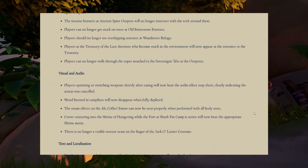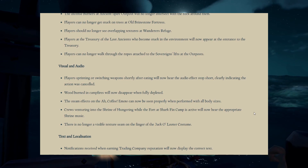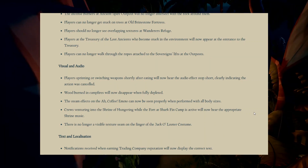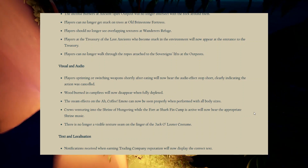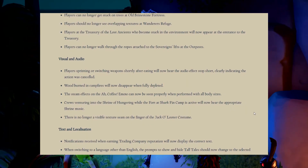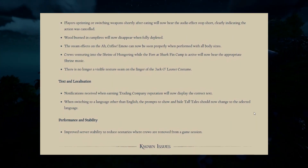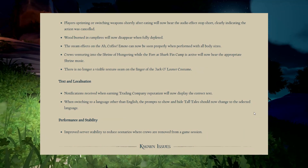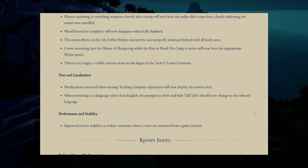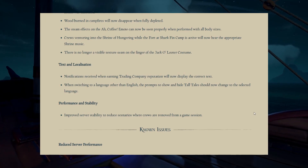Visual and audio fixes: players sprinting or switching weapons shortly after eating will now hear audio effects stopped short, clearly indicating the action was cancelled. Wood burned in campfires will now disappear when fully depleted. Steam effects on some emotes can now be seen properly in all body sizes. Crews venturing into the Shrine of Hungry while the Fort at Shark Thing Camp is active will now hear the appropriate shrine music — what a strange bug. There is no longer a visible texture seam on the finger of the Jackalooter costume. Notifications when earning trading company reputation will now correctly display the text, and language-switching prompts for tall tales will now change to the selected language. There's also been more service stability to reduce instances where crews are removed from a game session.